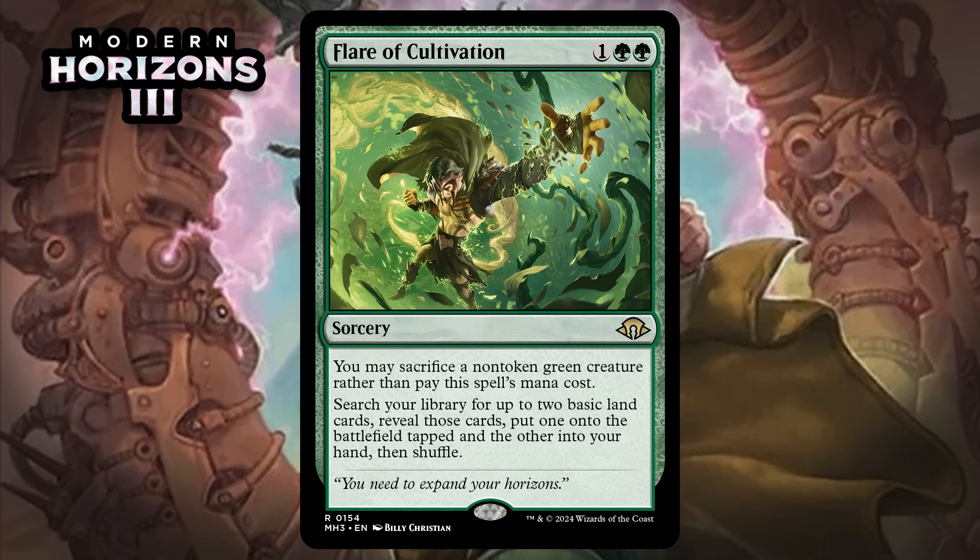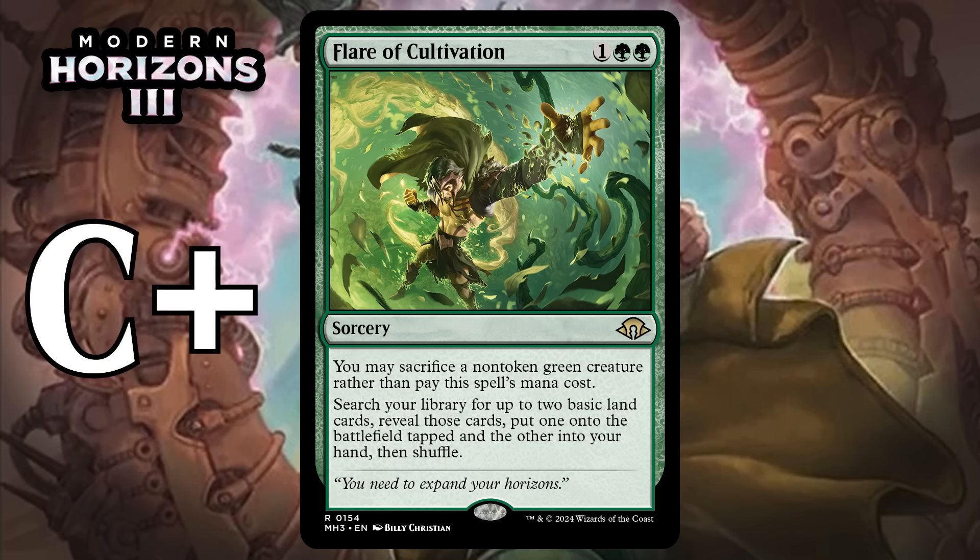Next, it's Flare of Cultivation, which for one generic and two green is a rare sorcery. You can sacrifice a non-token green creature rather than pay its mana cost. Search your library for up to two basic land cards, put one onto the battlefield tapped and the other into your hand, then shuffle. A harder-to-cast Kodama's Reach is a pretty solid baseline that can really fix and ramp your mana. It doesn't add to the board, which can be a liability, but lots of green decks will be happy to use it. Casting it for free sometimes is nice too, but subtracting from your board on top of not adding to it seems like a big risk. Giving it a C+.